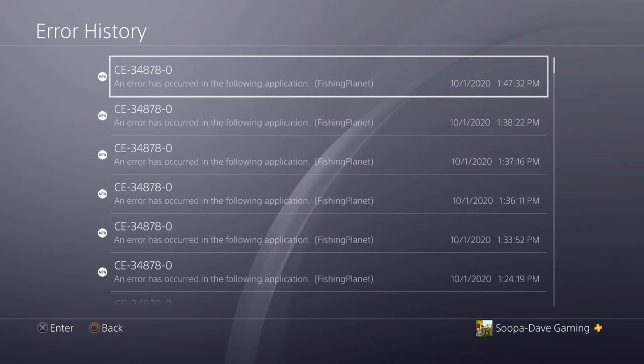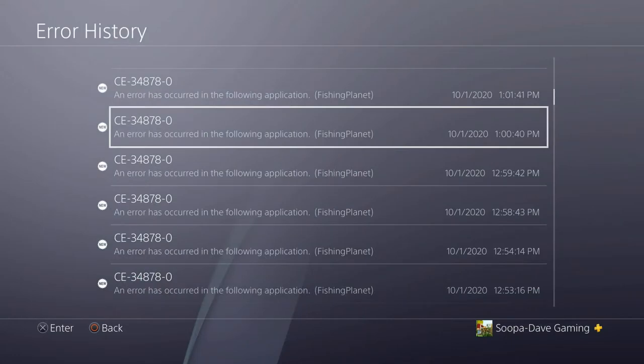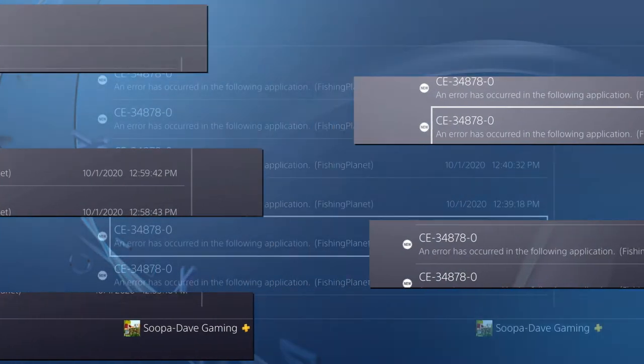I just wanted to do a quick video on this — it seems like a lot of people are having issues after the Marin River Bolivia update in Fishing Planet, with blue screening, errors, and the game crashing.